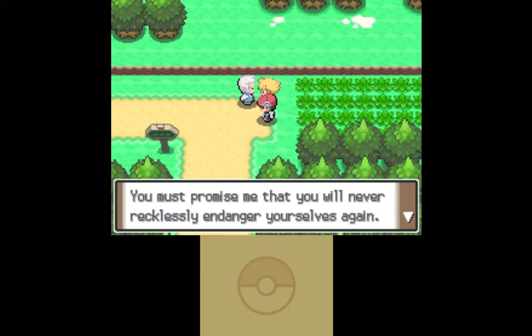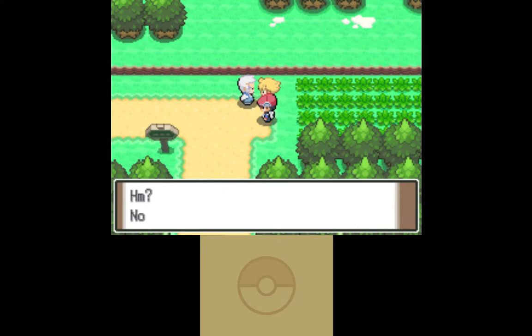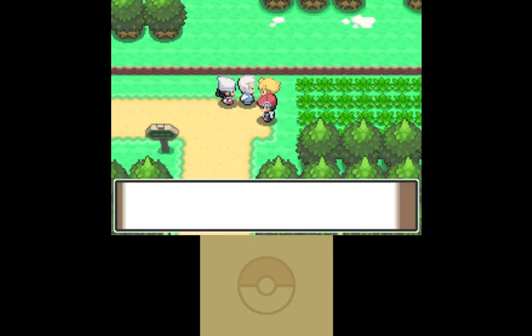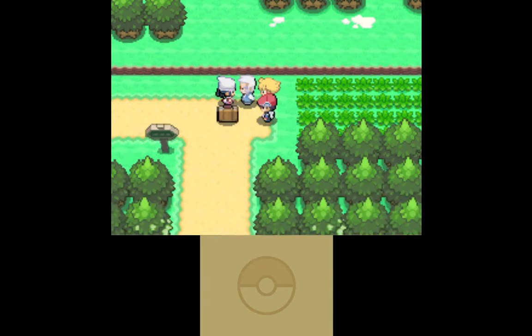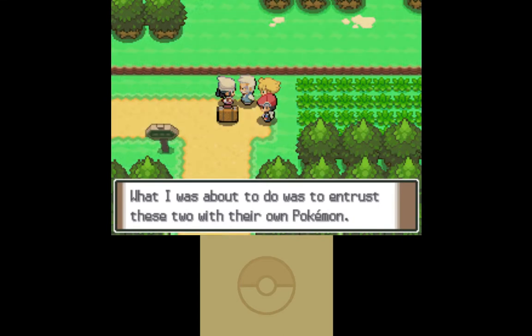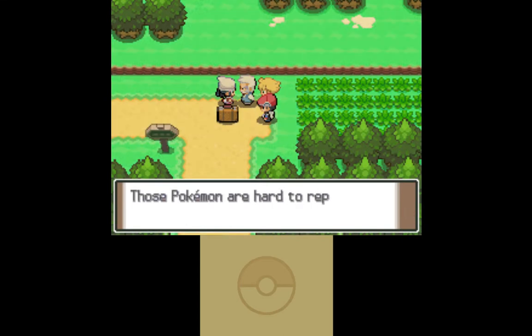Must promise me you'll never recklessly endanger yourselves again. Okay, I promise. Probably. Oh, look — there's the other rival. She left your briefcase at the lake. This is Dawn. She's more important as a rival than the other guy.